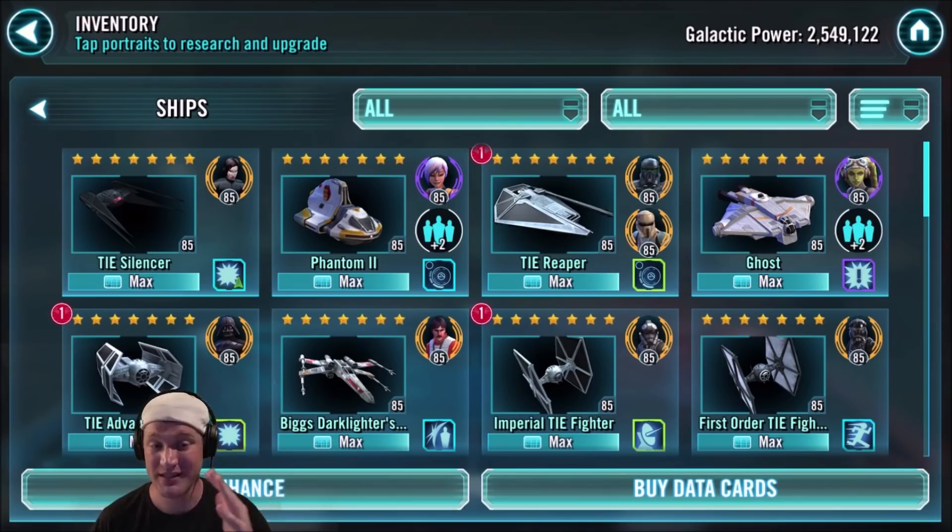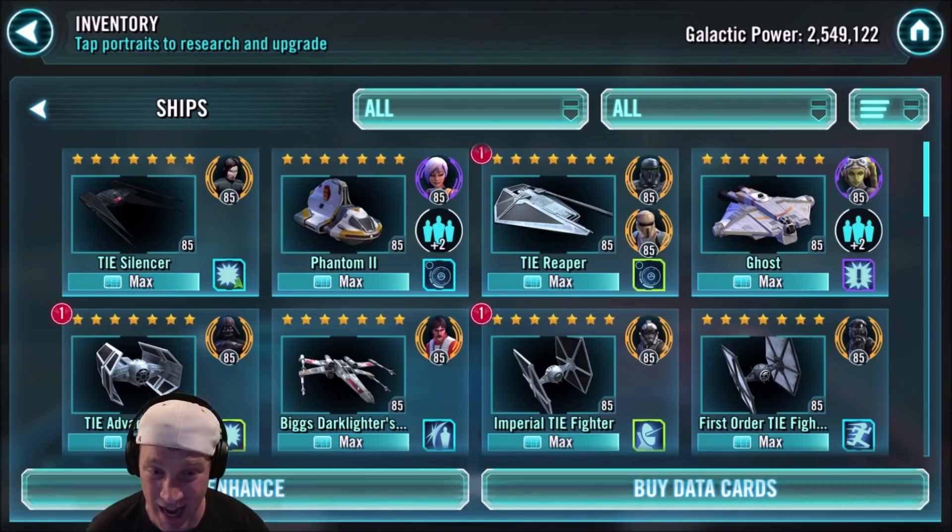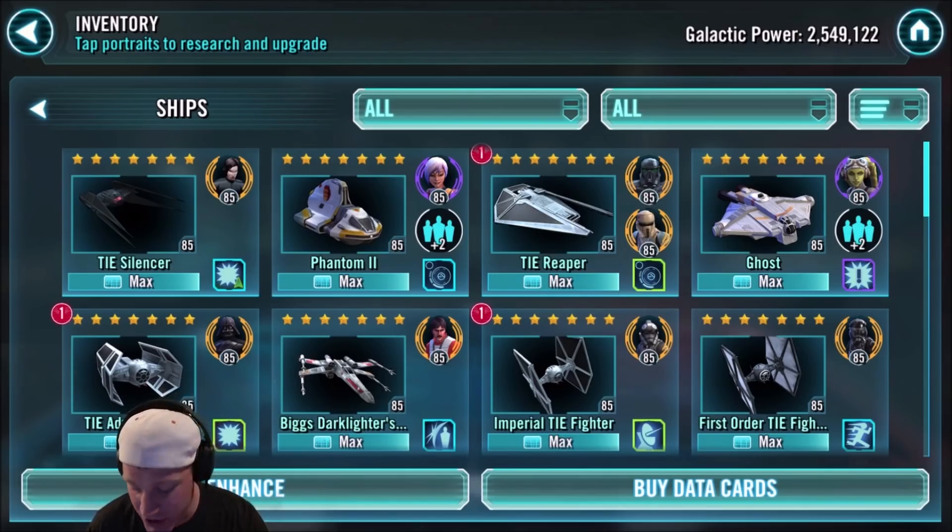I also use the TIE Silencer as one of the other starting 3 because of his ability to stun with his basic. He is not necessarily a target lock character, but I'm going to show you the reinforcements you need to make this lineup work. With the ability to utilize reinforcements, winning on offense is a lot easier — you just have to strategize.